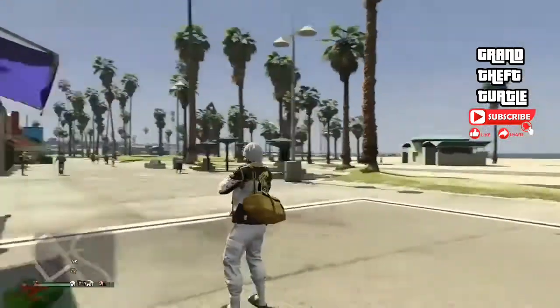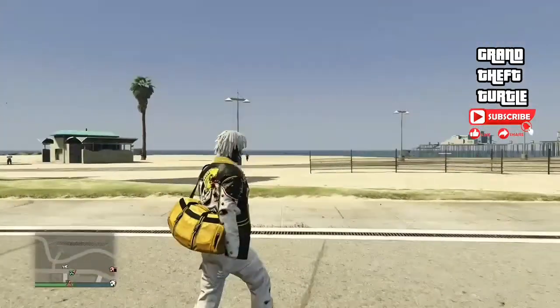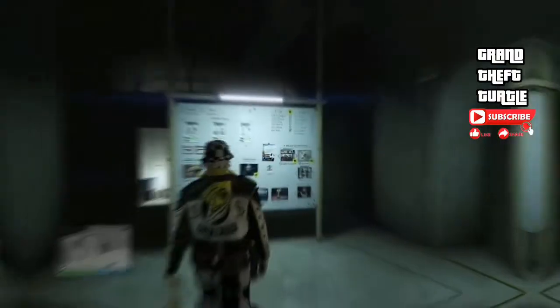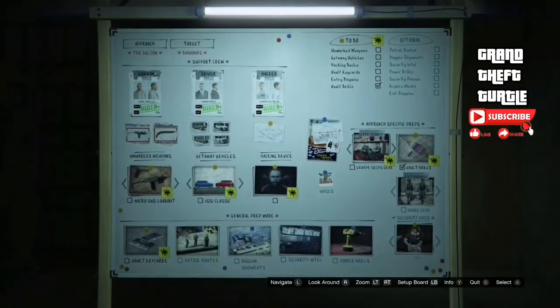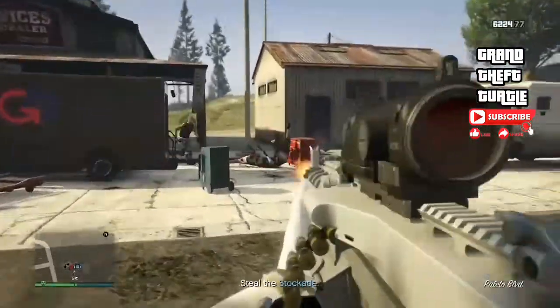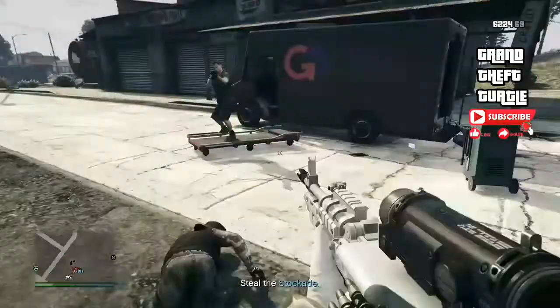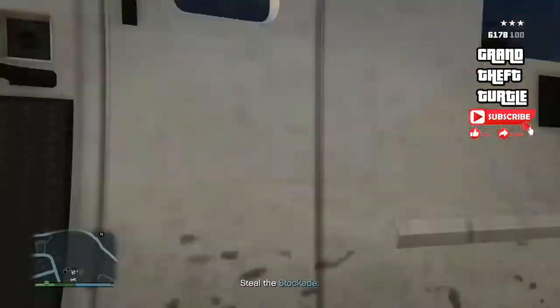Something I forgot to mention earlier: before starting any of the setups, select the outfit you want the bag on, as you can't change it after the bags have been delivered. I've selected the outfit I want and will now speed through these setups to collect the black bag and show you how not landing in the marker doesn't affect this glitch. Bags can also be swapped from one outfit to another — it's a separate glitch, I will leave a link in the comments.